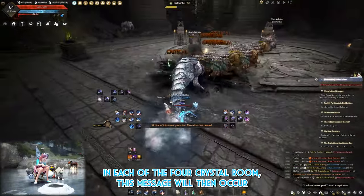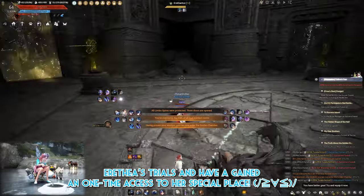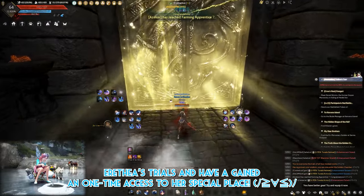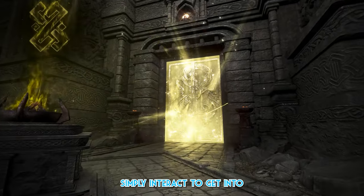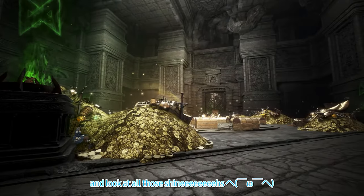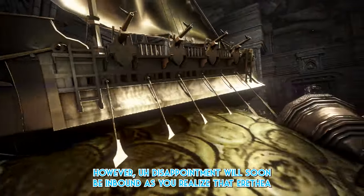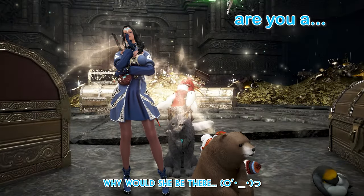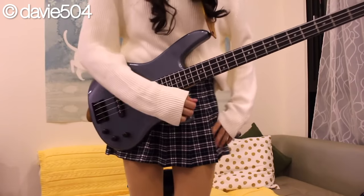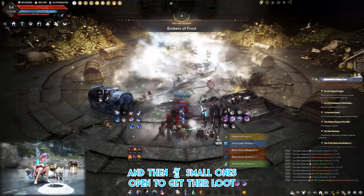Once you've competed or attempted a trial in each of the four crystal rooms, the doors will shine brightly, signaling that you've overcome Erythia's trials and gained one-time access to her special place. Doors shine with inviting golden light as Erythia tells you to come in — simply interact to enter her fabulous special room. Interact with the big treasure chest, then open all the small ones to get your loot.